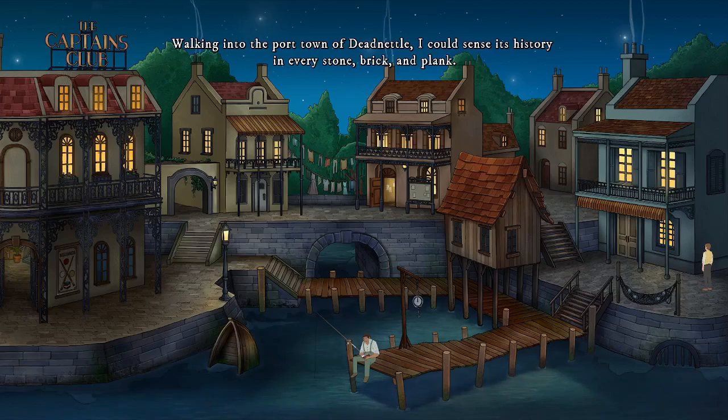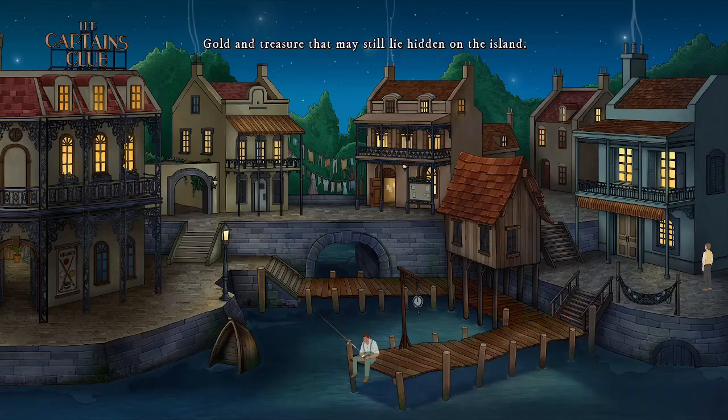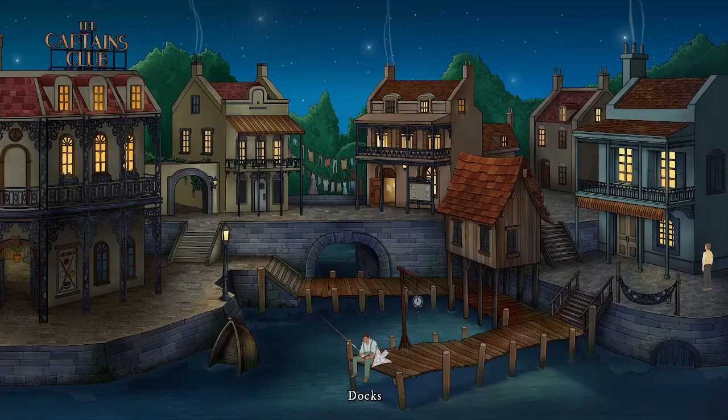Walking into the poor town of Dead Nettle, I could sense its history in every stone, brick and plank — echoes of merchant ships loading and unloading all manner of cargo from expeditions throughout the Caribbean. Gold and treasure that may still lie hidden on the island. I'd like to check the fisherman and the scale notice board, go in that door, a passageway, a poster, and the archway. Let's check the scale first.